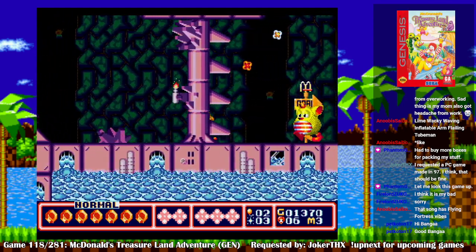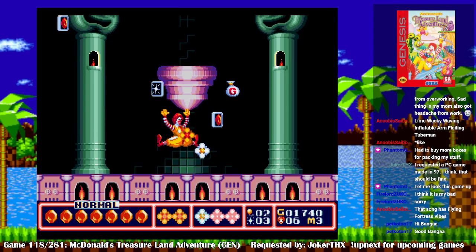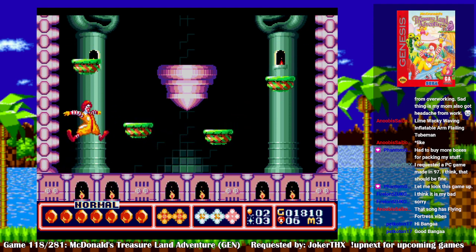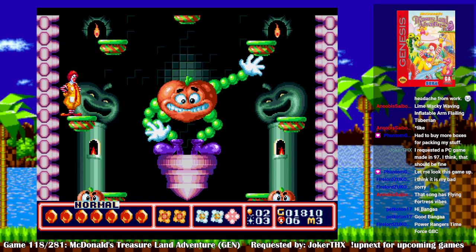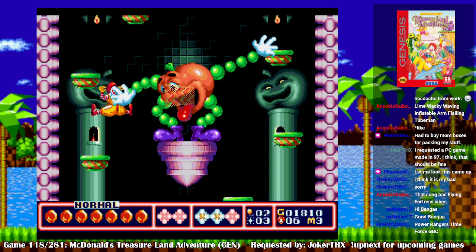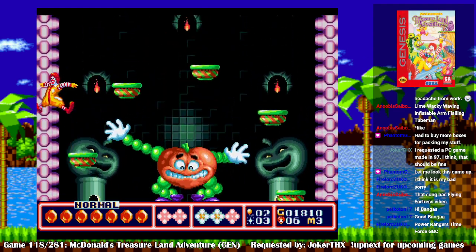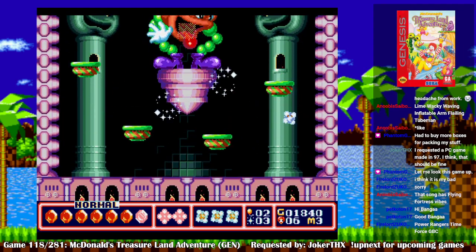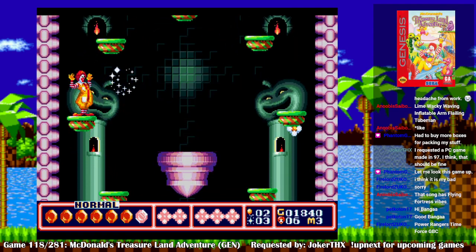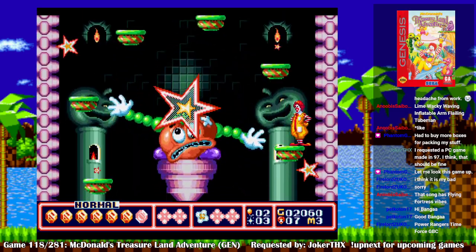This seems pretty straightforward. Make sure you get plenty of power for the boss. So I have to attack him when he uses the laser. Oh wow, those tomatoes are still there. Got him! And there was an extra life right there too.